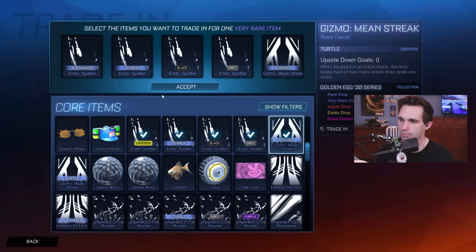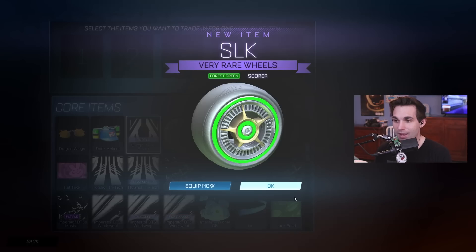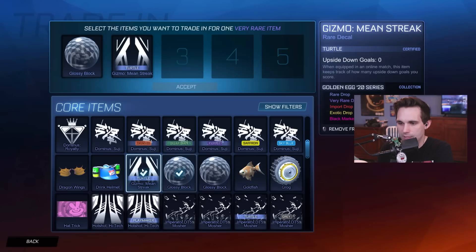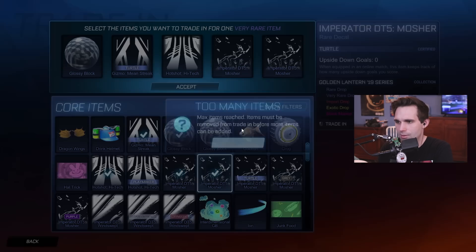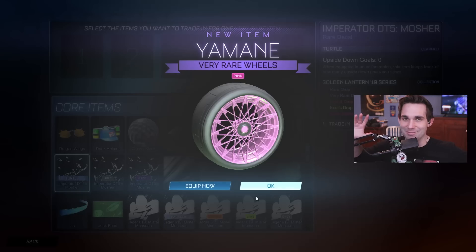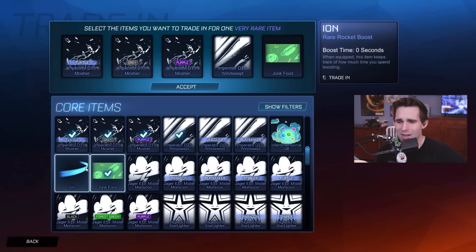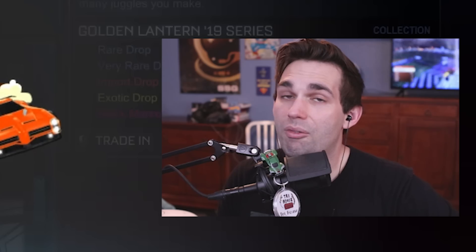Trading up the Endo decals. Getting rid of the Gizmo decals too — if I ever want them I'll just buy them again. Oh — he's painted and certified! Another painted item. My standards are so low right now and those are worth a whopping 50 credits. Getting rid of the Gizmo. We'll keep one glossy block. Getting rid of the Hotshot high-tech Emperor decal — I'm not gonna use the Emperor, it handles like a battleship. Back-to-back painted items — are we even on the Train House channel anymore? They're the least valuable painted version of the Yamane wheels, but I still want a full set so I'm okay with it. Trading up this rare player banner.